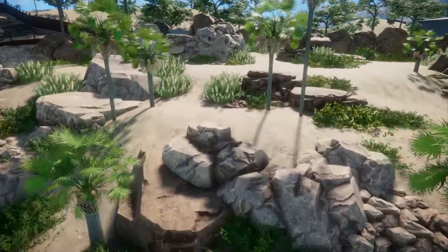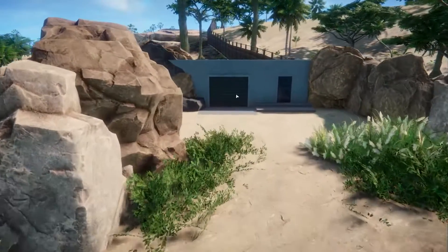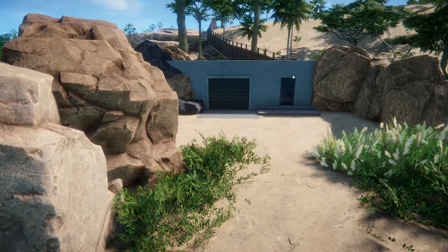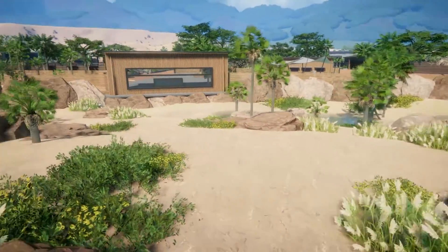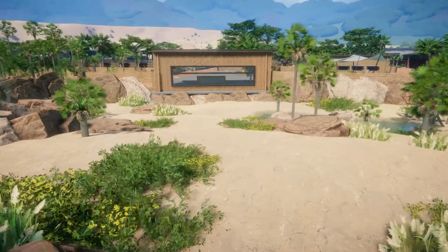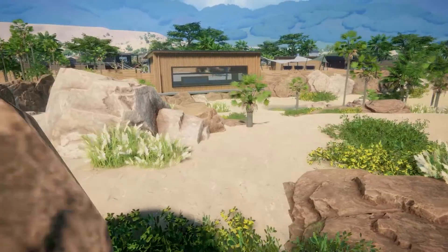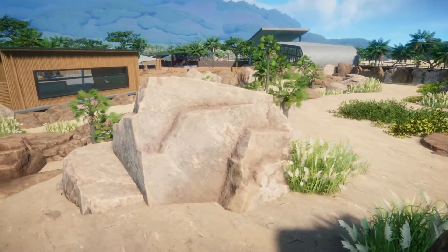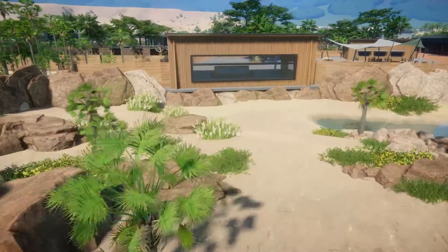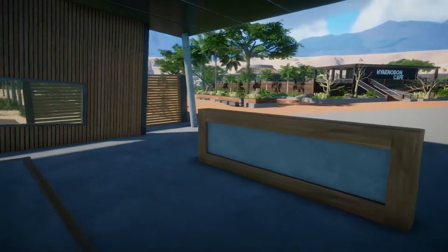We'll head on up here and I'll show you the entrance where they bring in the dinosaurs. You kind of have this entrance here, then you also have the staff entrance hidden away behind these rocks. If we turn around, this is where the guests can come and view the Protoceratops, and there's lots of space for them to hide and get away from guests if they want to — they can hide behind things.